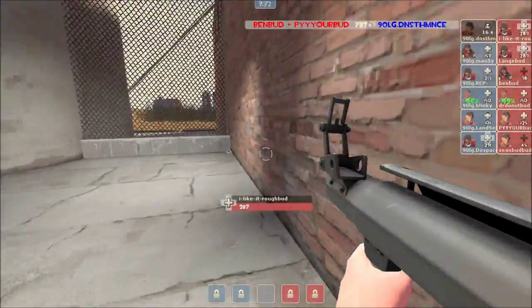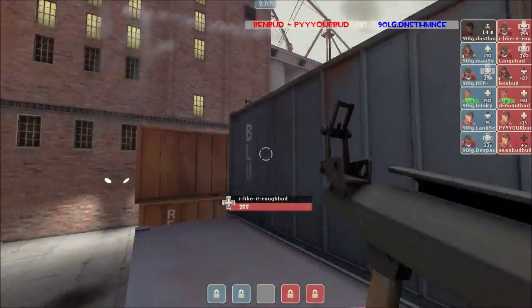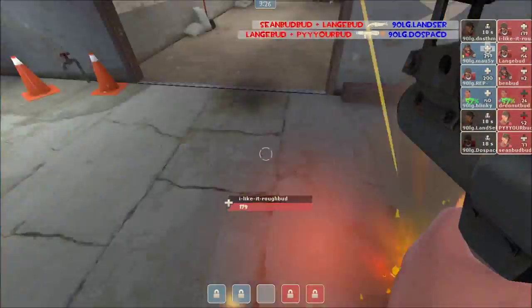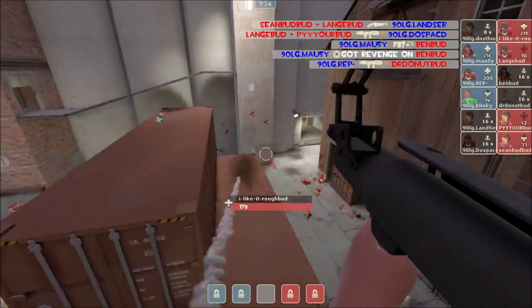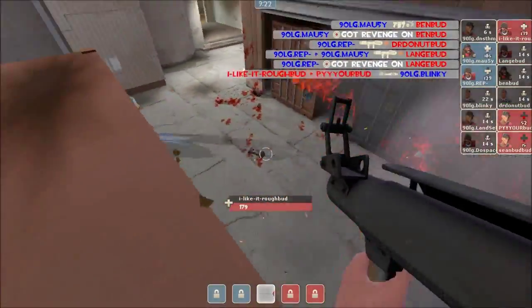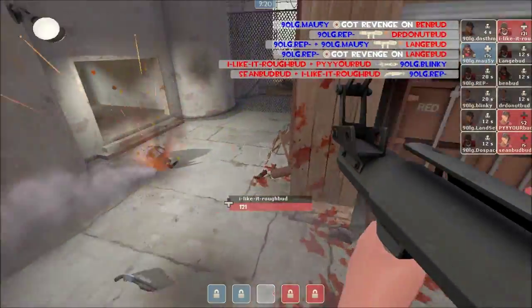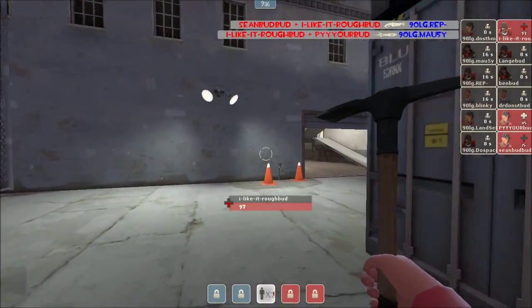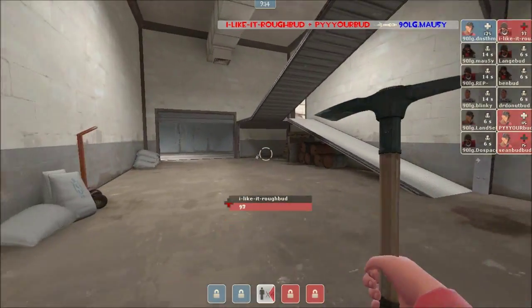I Like It Rough is taking a nice overheal, going to jump up and try to knock down that scout, but the scout completely dodges that rocket. As usual, 90LG is losing a lot of players. But Ben and Dr. Donut both down — I Like It Rough does take down that Medic there, it's a nice kill. And Seanbud finishes off Rep. Mousy's down as well. So that is a wipeout for 90LG, not good for them.